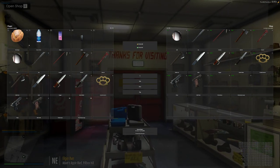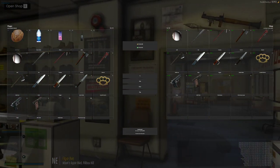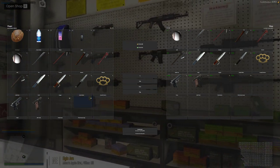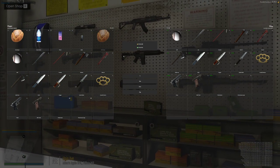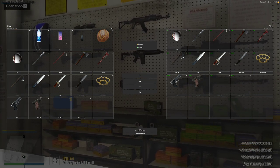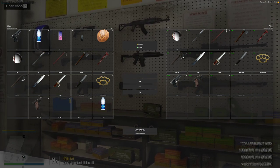Hot keys are all set up for the first five slots. So number one through five on your keyboard are the hot keys for those items. So everything is going to have a hot key to it. So if my one key is going to be my pistol and my two key...